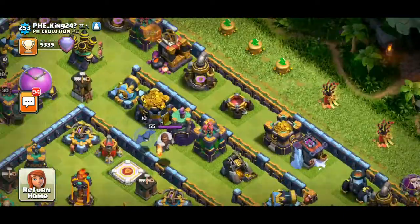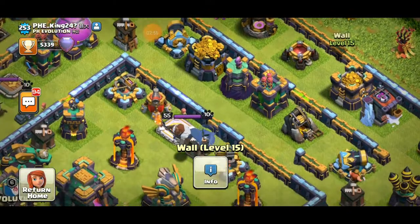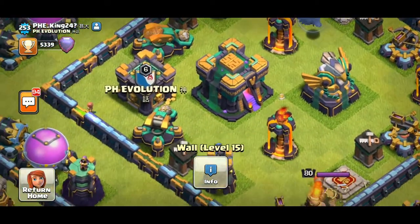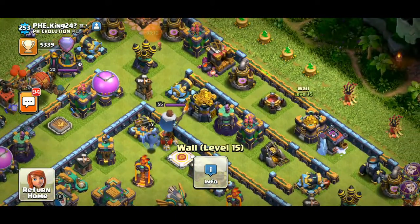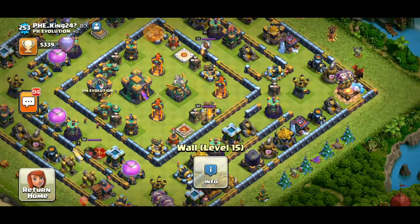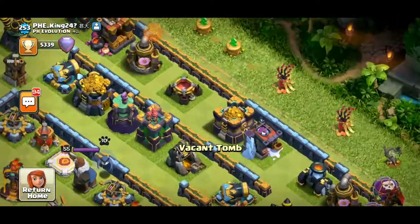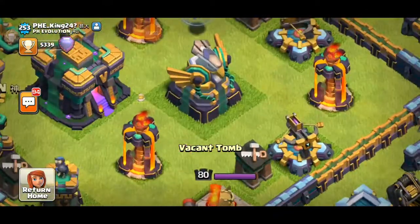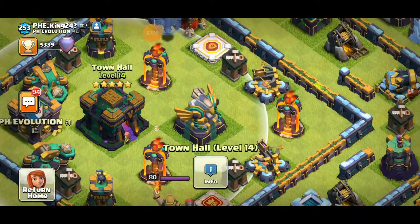Oh my god, look at this — Supercell synchronized everything: the visuals, the colors, the wizard level, the mortar level, the walls, the clan castle, the eagle artillery — everything is synchronized with the levels, like level 4 and level 5.